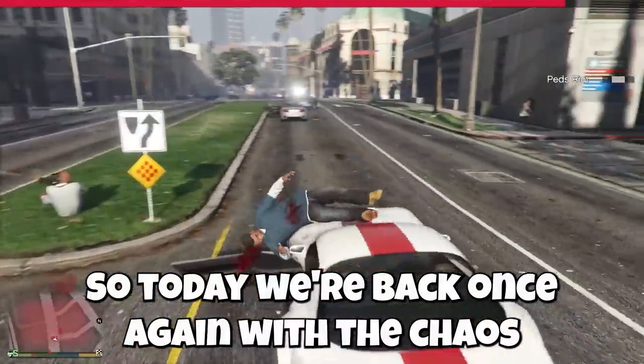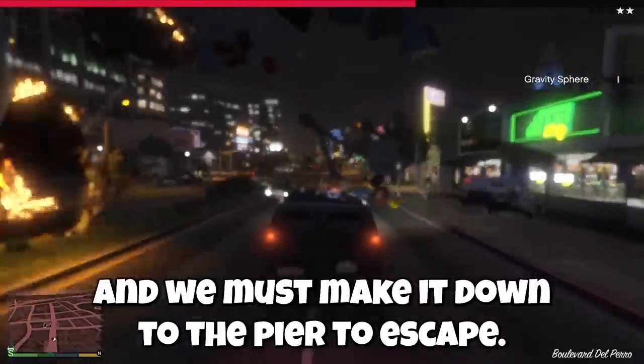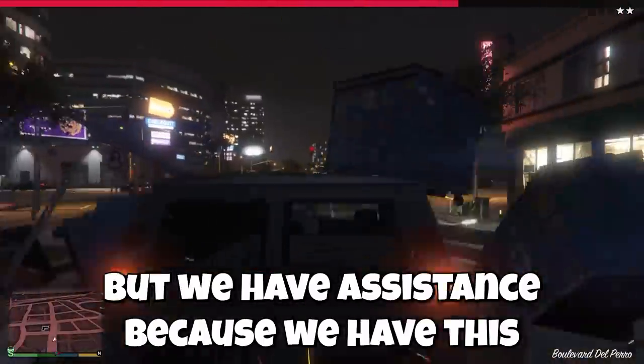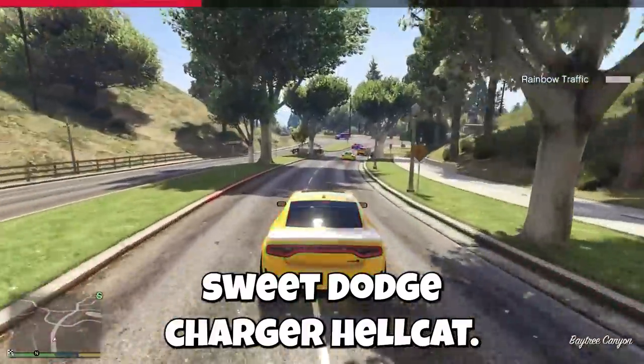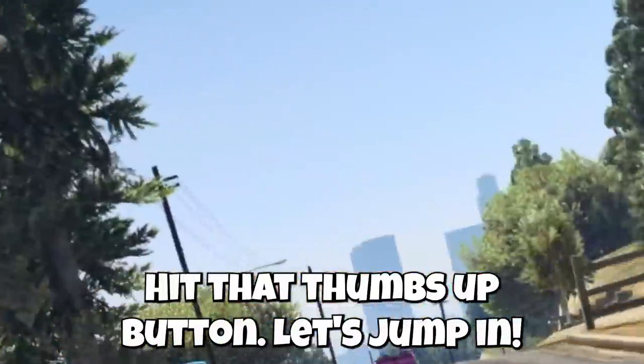Today we're back with the chaos mod challenge in GTA. We must make it down to the pier to escape, and we have this sweet Dodge Charger Hellcat to help. Stay tuned to see if we make it — hit that thumbs up button and let's jump in.